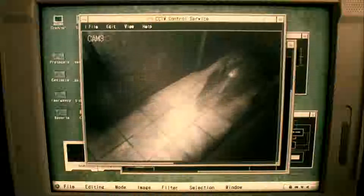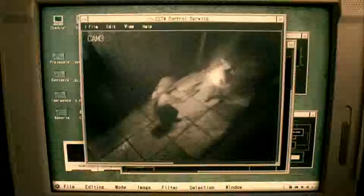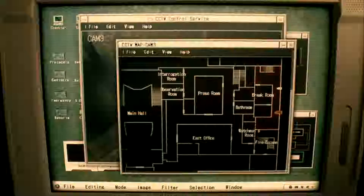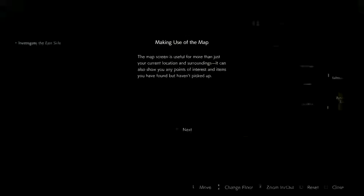There has to be someone here. Oh wow, zombies. Not good. David, Marvin, you there? I found a way out — it's in here. The head, bro, shoot the head. Alright, let's go find him. Making use of the map — the map screen is useful for more than just your current location. It can also show you points of interest and items you haven't picked up. Alright, so I'm here — if I'm not mistaken I'll go this way.